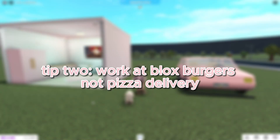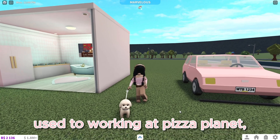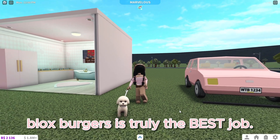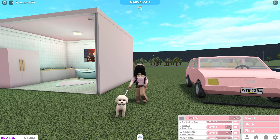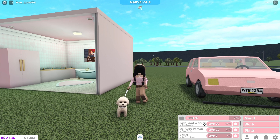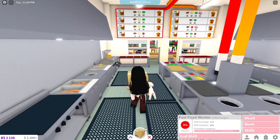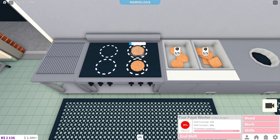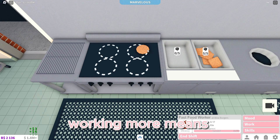Tip two: work at Blocks Burgers, not pizza delivery. I know you guys may be used to working at Pizza Planet, but after the update, Bloxy Burgers is truly the best job. As you can see, I'm a level 36 and I've only been working there for two to three days — that's extremely quick. Blocks Burgers is overall the most entertaining job; it has so many things to do. Delivering pizzas can get boring over time, but working at Blocks Burgers makes it so easy to keep working, and working more means more promotions.